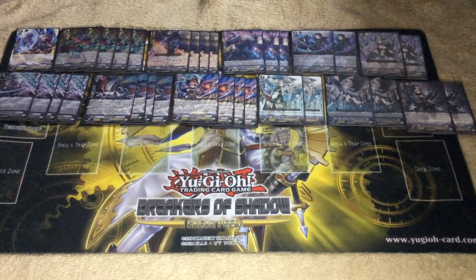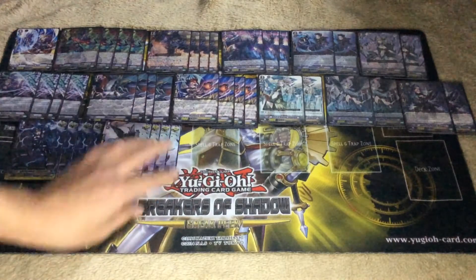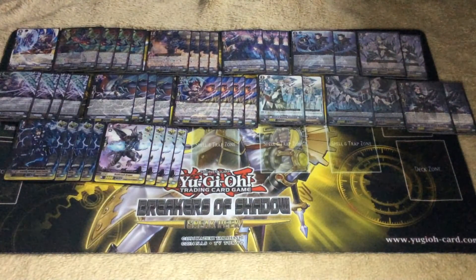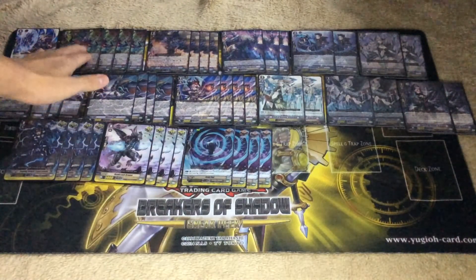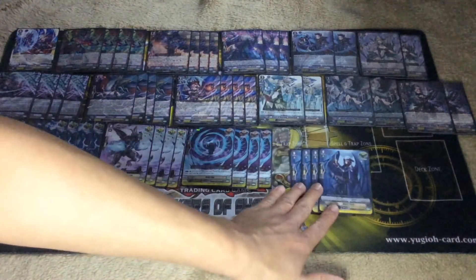Moving on to triggers, we play 8 criticals. There's no Luard crit right now, so just 8 regular criticals. You could play Hollow crits if you want. Then 4 draw triggers — you want the soul charge ability so they give you more soul. If you want to play additional criticals you could, but you do need the soul charge. What's also good is you can call draw triggers out with Luard's stride skill for a free soul charge.